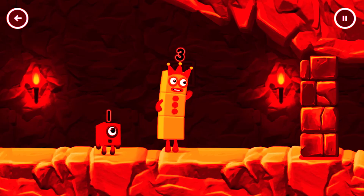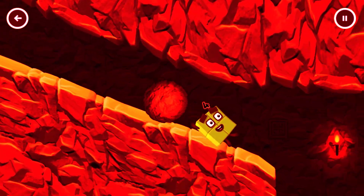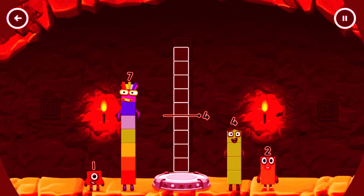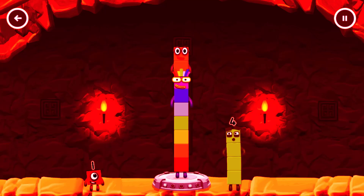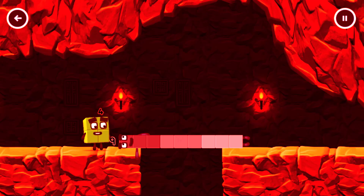I think three might need one's help to get past that wall. Tap now — add number blocks to make nine. Seven — that's too much. One, two — seven plus two equals nine. Close! Well done.